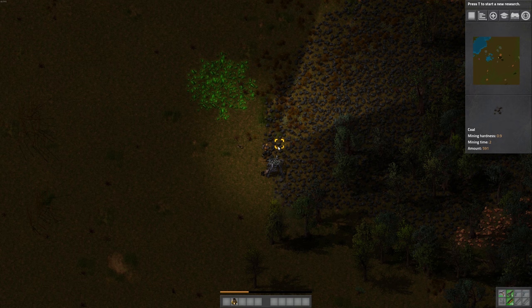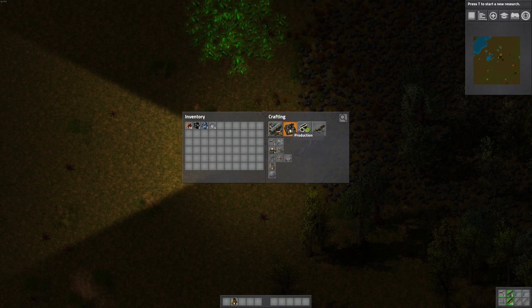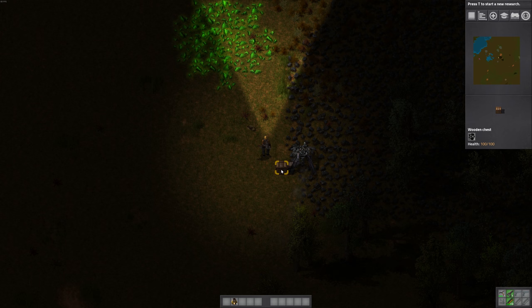It'll mine until it's dumped one thing on the ground, so you can put a box in front of it. You can make boxes under the first tab here — Logistics — Wooden Chest. I'll make one of those and stick it right in front. That way the machine will mine the ore or coal and stick it in this box. You can hit Alt to turn on indicators so you can see what's what.